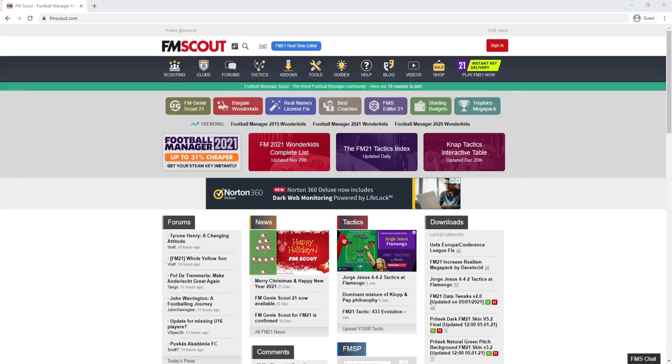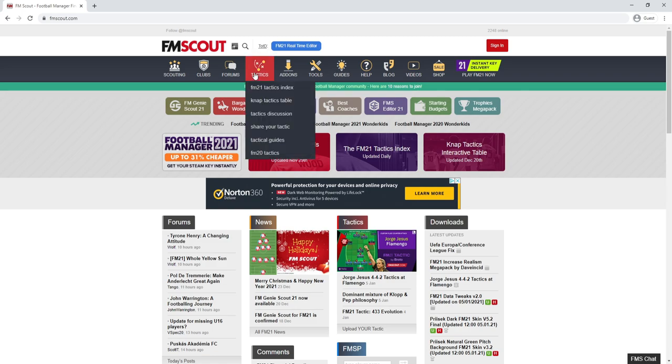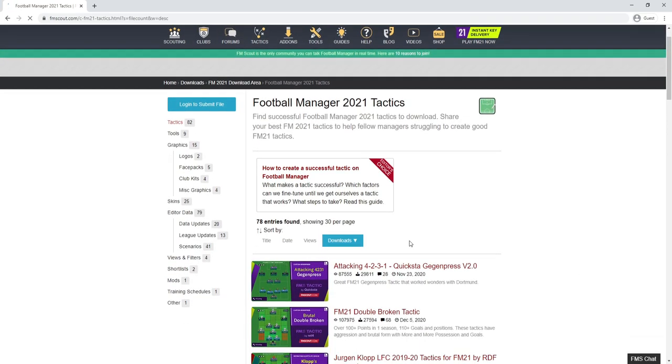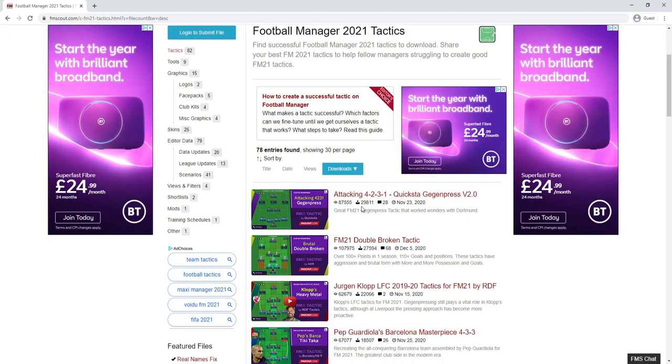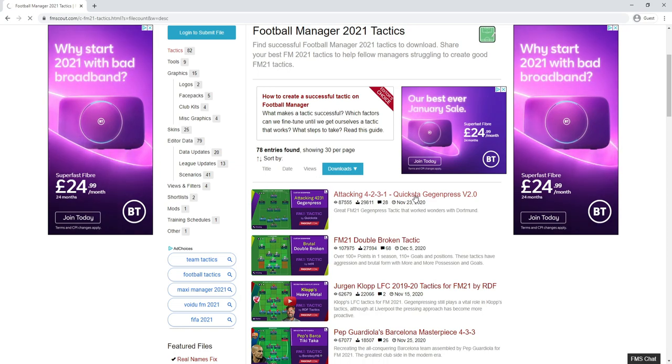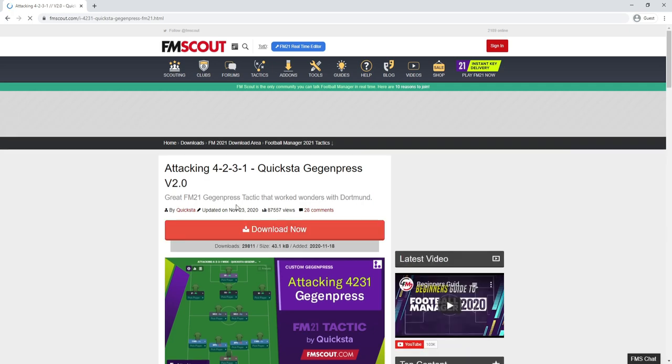Hello people, it's RDF from FM Scout. Today's video we are going to the FM Scout website to find the most downloaded tactics. We're going to click on tactics and sort the page by downloads so the most downloaded tactic will be at the top. Here we have the Attacking 4-2-3-1 Quick Start Gegenpressing version 2.0.